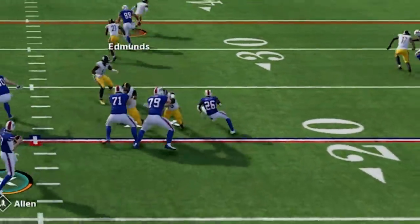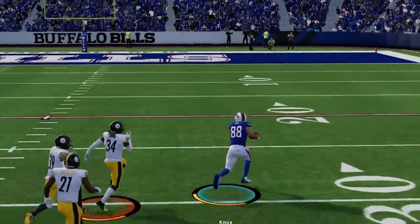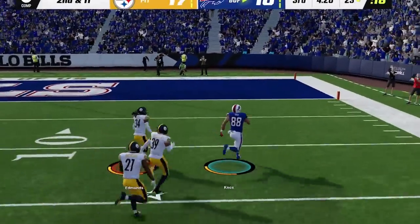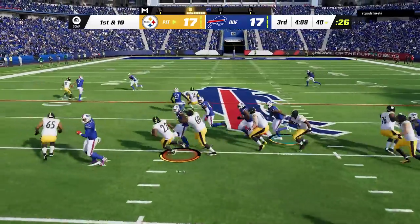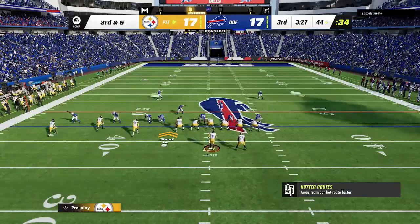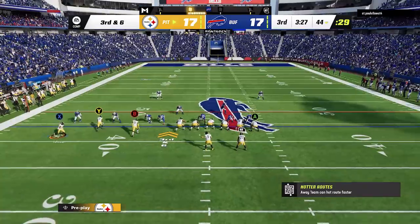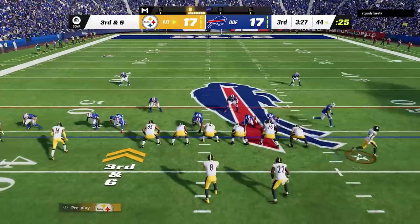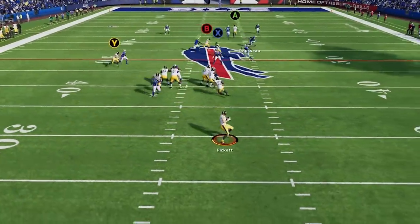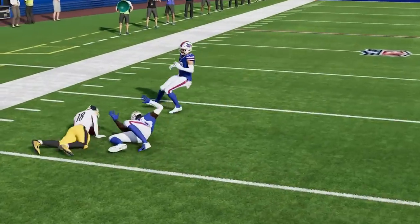He gets the ball in the second half and I try to help out in coverage with my user, but I accidentally help the tight end get wide open on a simple streak to let my opponent tie the game up on the second play of the half. I start the next drive by running the ball before using a very hard to stop concept from the PA Deep Cross — all you have to do is streak the tight end, put the wire out on a drag for a check down, and motion slant the X route, and pretty much all three options should get open. But it looks like Kenny Pickett lobbed it, as this dude has a total noodle arm.